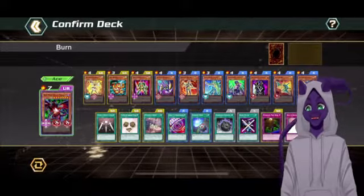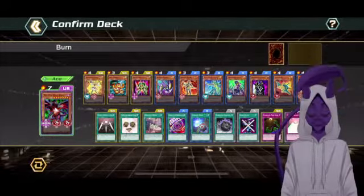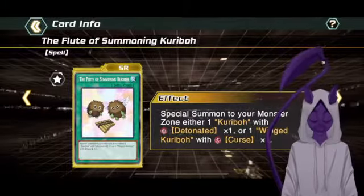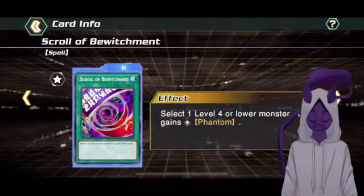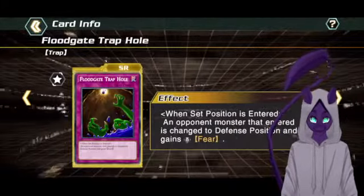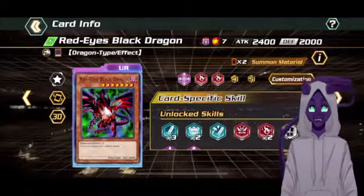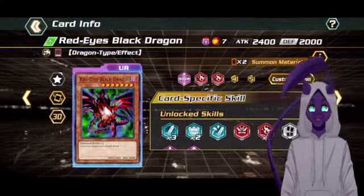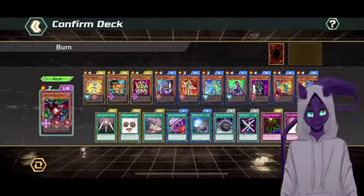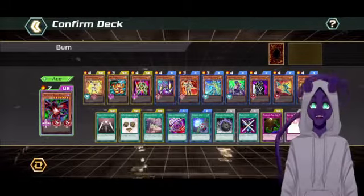You are trying to stun whoever is coming at you as hard as you can so that you can burn them. Cards like Swords of Revealing Light, Flea Summoning Karibo, Poisonous Winds, Scroll of Erwitchment, Intercept Wave, Dark World Shackles, Block Attack, Floodgate Trap Hole, Wall of Revealing Light. You are trying to make sure that this deck burns the crap out of everyone, or you're gonna die trying. Let's get into a couple games and see how this works. I'm pretty sure it's gonna do pretty good.